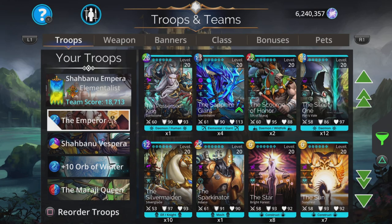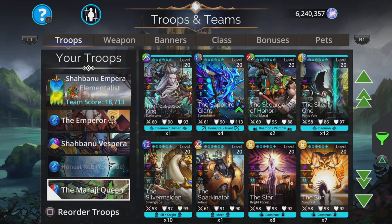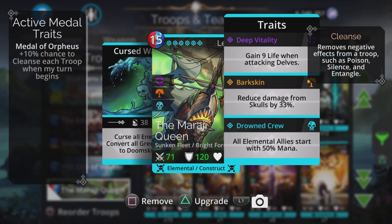It's a similar kind of idea, but this one is more viable for guild wars if you so desire. The Rope Dart one was good but it was more of a fun team — a little bit too slow at the beginning without luck to be worth risking for guild wars. But this one has a fast start too and a very similar effect. What we have is The Emperor, Shabani Vespera, Orb of Winter, and the Mirage Queen.